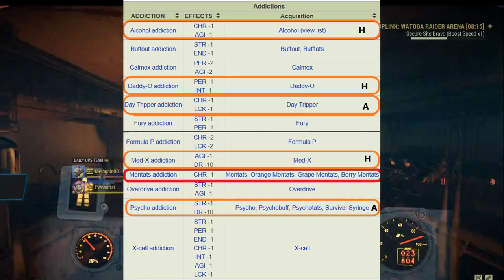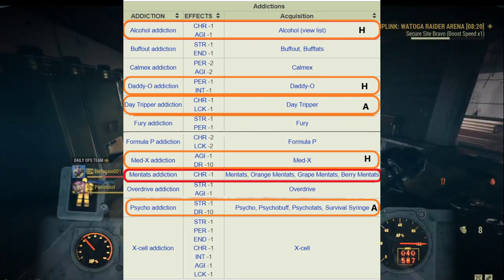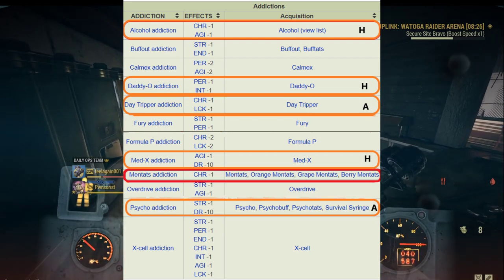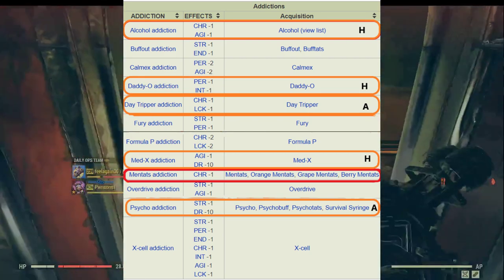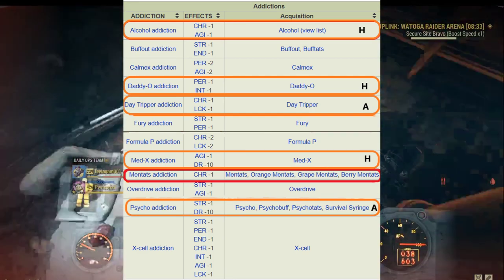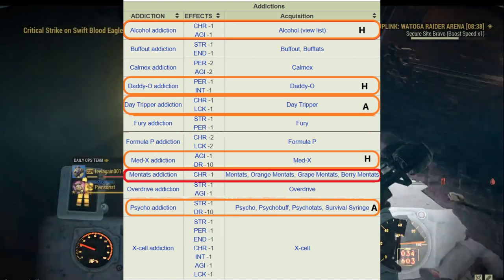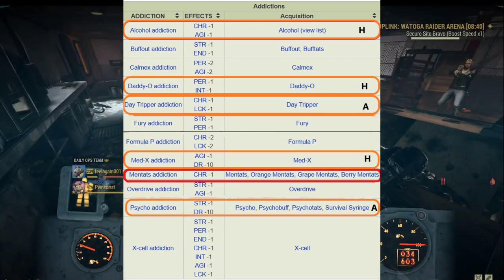Fury addiction gives minus one to strength and minus one to perception. Heavy builds and melee builds rely on strength, and commando and pistol rely on perception, so I wouldn't recommend any janky build to take Fury addiction. For Grape Mentats addiction, in addition to how hard it is to get, it actually minuses two to both charisma and luck. I wouldn't recommend this because we have better choices.